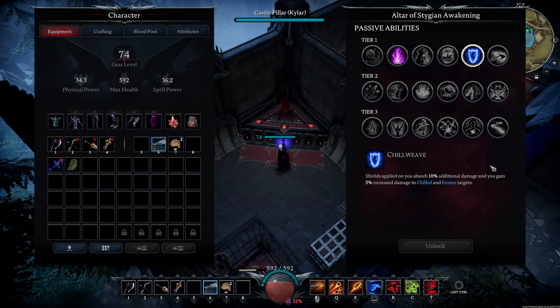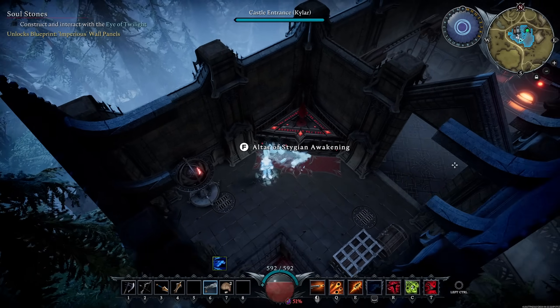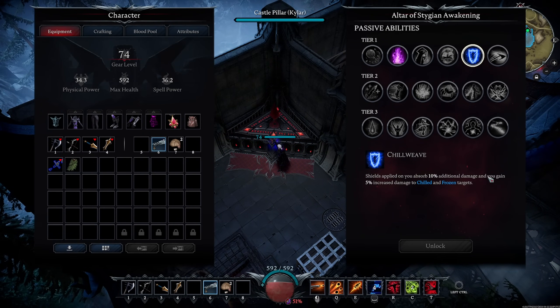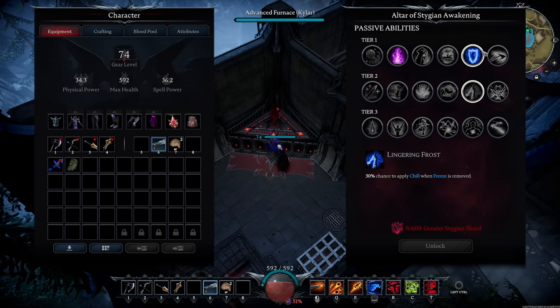This is probably the best one in the Tier 1 passives. All shields applied to you absorb 10% additional damage — that includes allied shields applied to you and anything that gives you a shield, like Frost Ash. You also gain 5% increased damage to chilled or frozen targets. You'll see why this synergizes well with one of the Tier 2 passives coming up.